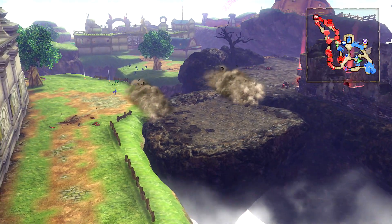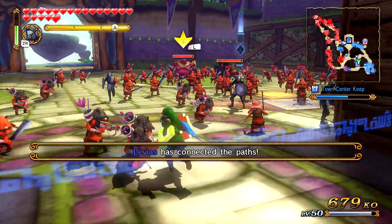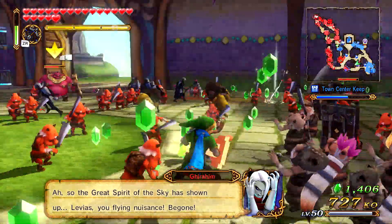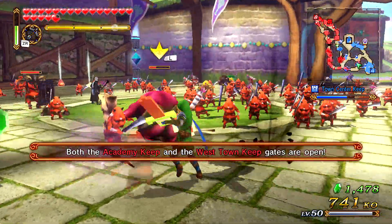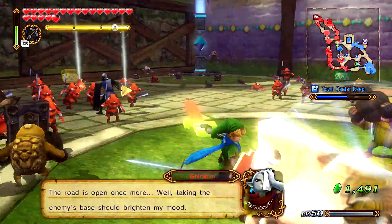Now we can make our way to this side of the map. I believe once this area is pushed in, the Academy Keep will appear. Ghirahim is here — I think he's going to appear any second, so I'm going to have to make sure I'm ready for that. I love doing this attack, actually. This is one of my favorites as well. I love all of Link's strong attacks — I can't help but use him so much.